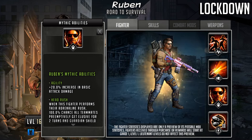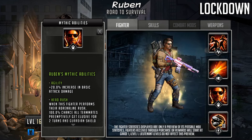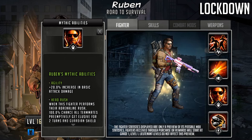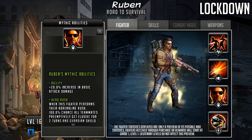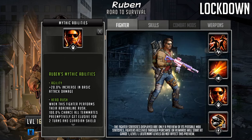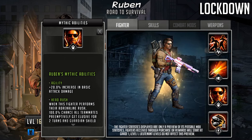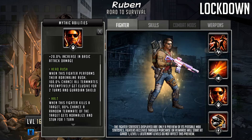The next passive is called Head Rush: when this fighter performs their adrenaline rush, 100% chance all teammates preemptively get elusive for two turns and a guardian shield. This is going to stop the potential payback damage coming back on his teammates. It's also nice for any characters that get boosts when they receive guardian shields, triggering those procs as well.